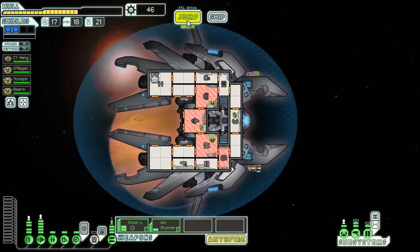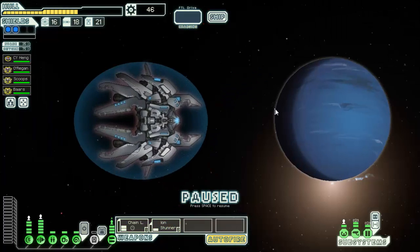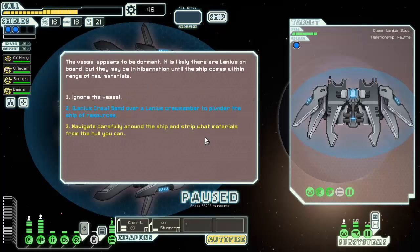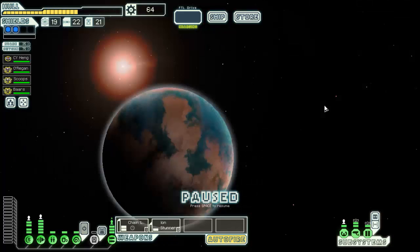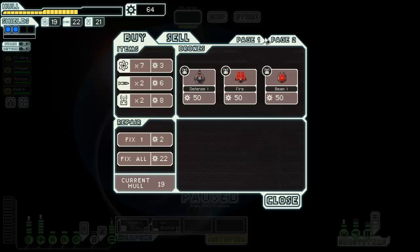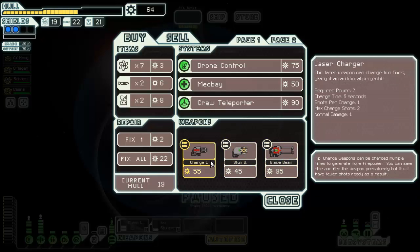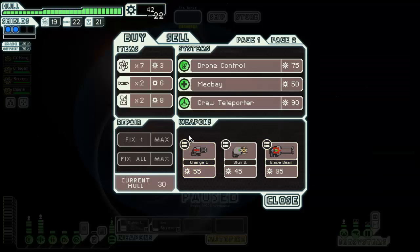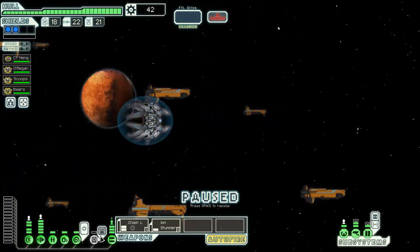Save. We might hit the fleet — we might have to fight one. No damage to hull, appears to be powered down, investigate the vehicle. Ooh nice, and a store! Defense fire beam, turn control, teleporter would be amazing — we definitely can't afford it sadly. Laser charger would be kinda cool. Glaive beam would be amazing. We're just gonna go ahead and repair. It's gonna be fighting time.